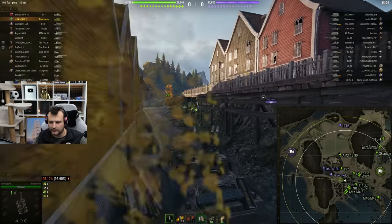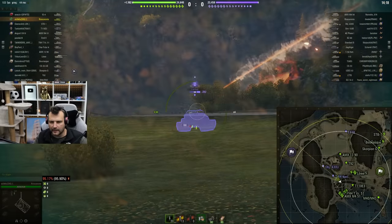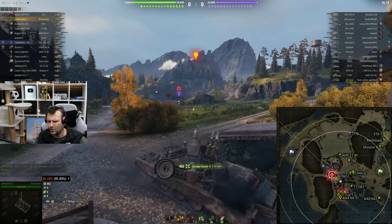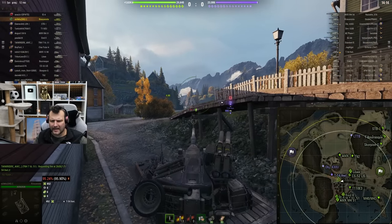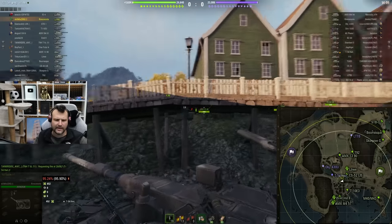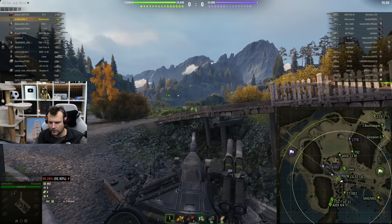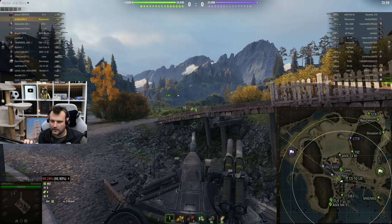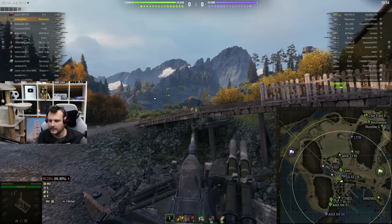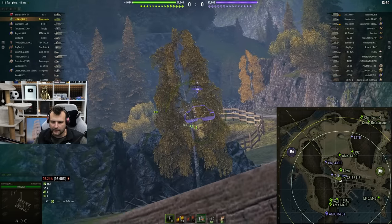Actually, we do not want to push that W. Let's try to flank this Object 430U on the side. Rhino and Rhino gun handling — you are looking magnificent today. We are just waiting until we are fully reloaded. You know, you miss every single shot you don't take. I had a chance to hold my shot, but then we would not see this beauty.